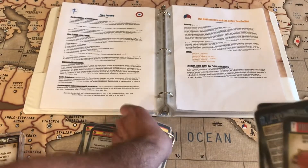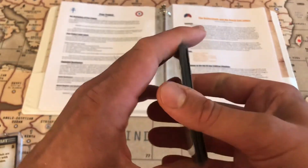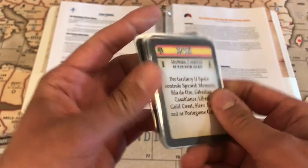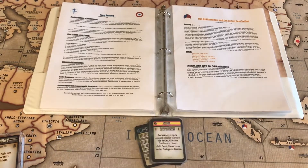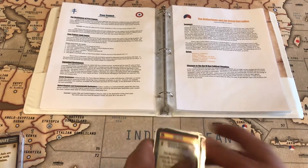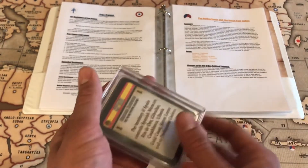The current version for both versions of France is 6.0.4, and the current version for our Spain rules is 8.0.0. All of these are up on our Google Drive folder, and all of these cards will fit with the National Objectives in a Drive Thru Cards box — it's really nice.